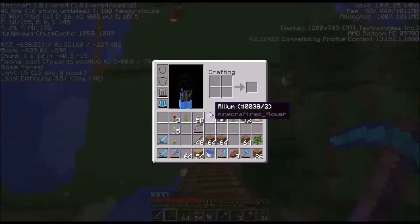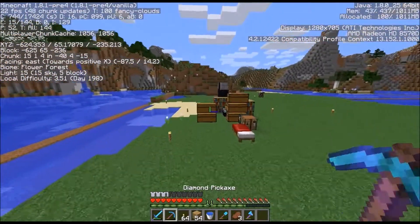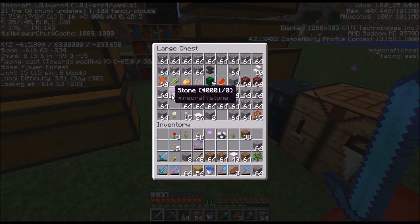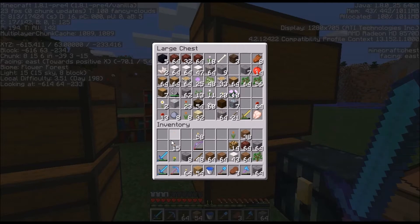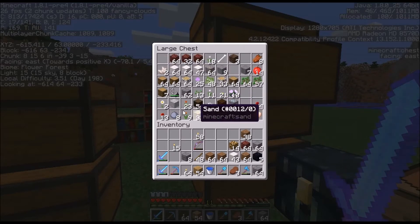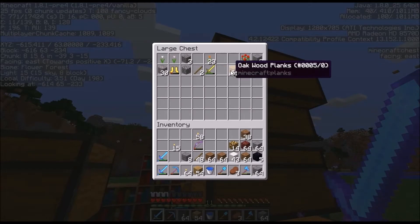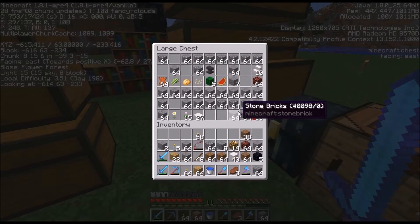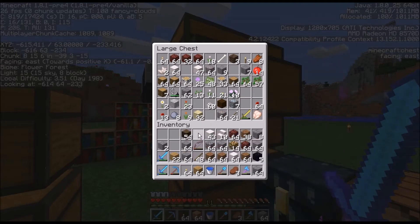Let's plan out what blocks we want to use now. Obsidian is an option — I kind of like the evil-ish look. I don't like granite or diorite too much for building. We also have planks and different kinds of wood. Let me grab some more quartz, and there's dark wood here as well.